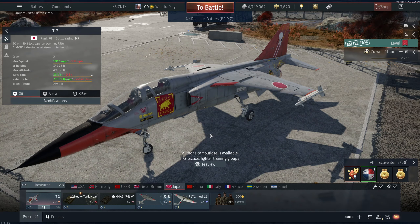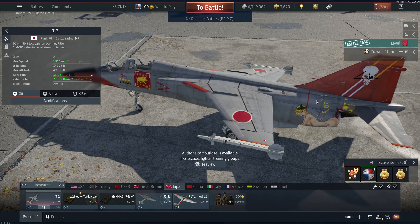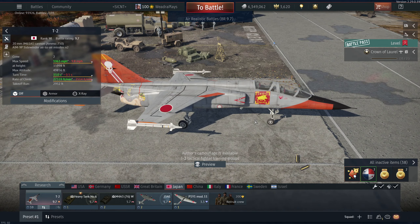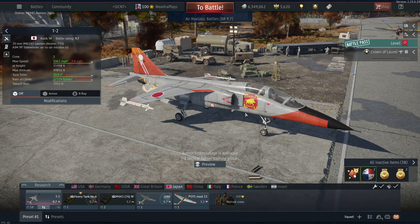I just have to admit something — I hate, hate, hate the 8.7 to 9.7 combat bracket because it's so compressed. It's horrible. You have planes with missiles with 20G resistance, like these AIM-9Ps I'm rocking on the wingtips, going up against subsonics. That's ridiculous. You have planes with missiles fighting planes with no flares, and even in an up-tier this plane suffers quite tremendously — radar-guided missiles, all-aspect missiles on the A-10, R-60s, you know those definitely.